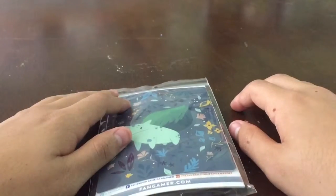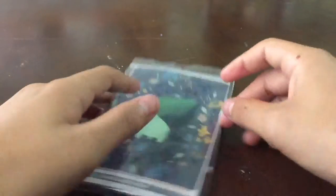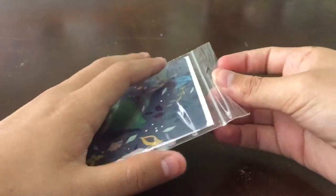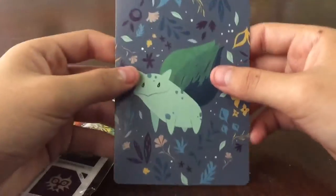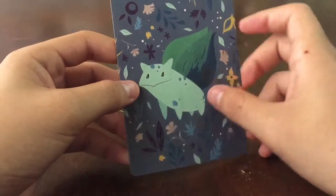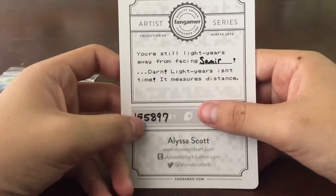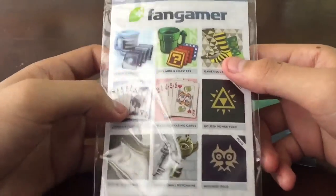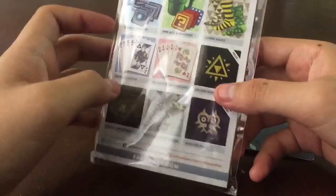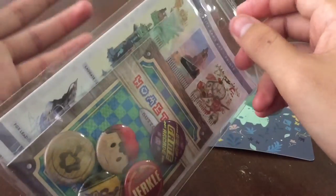I'll be showing you what the combo has. I did already open this, as you can see, so this is more like a show-off. First, let me open this. Here we have a thank you card with Bulbasaur, a message with my name and order number, and you can see some of their other items from the page. I'll leave a link in the description below.